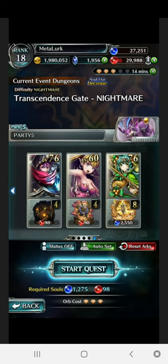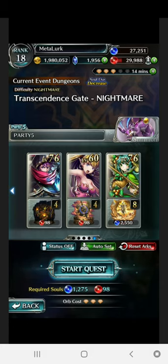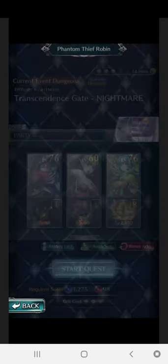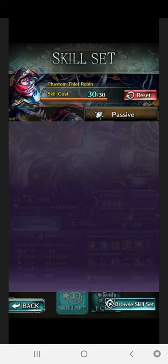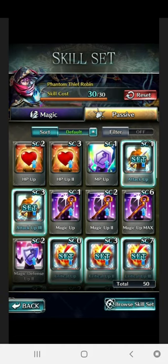Some clowns just won't get it. So there are three main areas where he really excels in. The first one is obviously Transcendence Gate — this is without a doubt the best place for him to be used. There is no denying it.